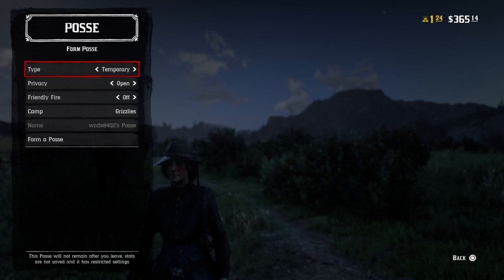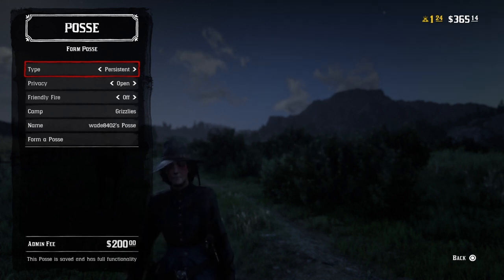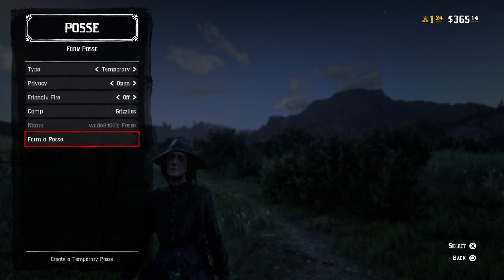Then hit square to form a posse. You can choose between temporary and persistent, but persistent you have to pay a bunch of money, so just do temporary. Scroll down and click form posse.